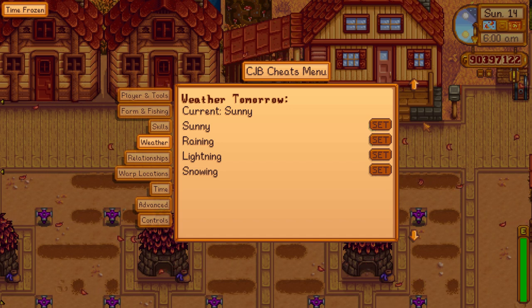Even more self-explanatory than the skills tab is the weather one. I can just select which weather I want tomorrow — even though it's fall, I can make it snow.